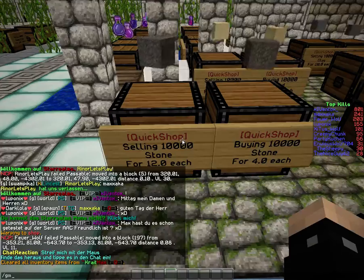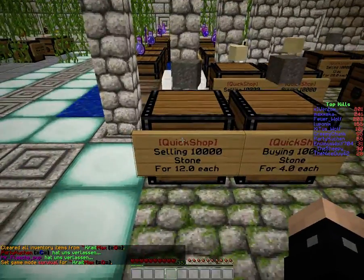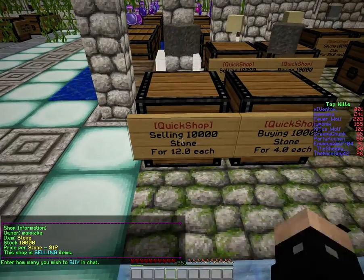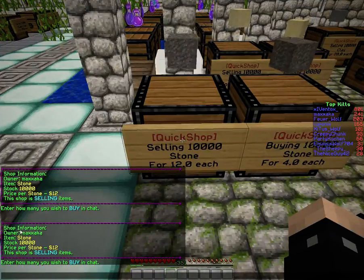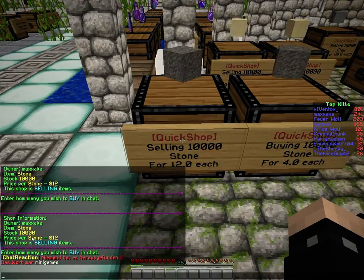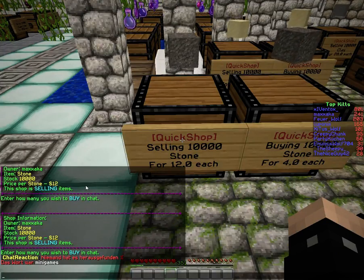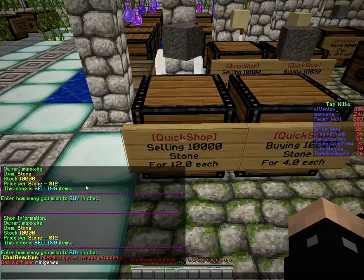You have to be in gamemode 0. Then you just punch either the chest or the sign — just punch it like you would want to destroy it. Then it shows you the shop information: owner, item, stock, price per stone, and whether the shop is selling or buying items. All you have to do now is type in the number, the amount of stone you want to buy. And that's all.